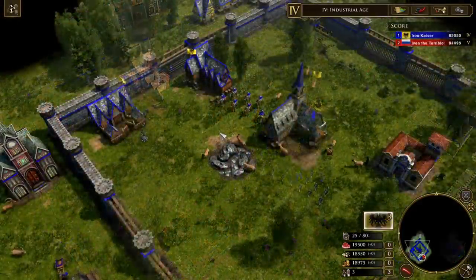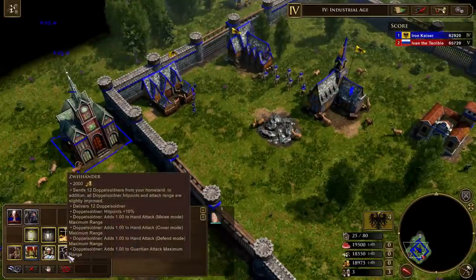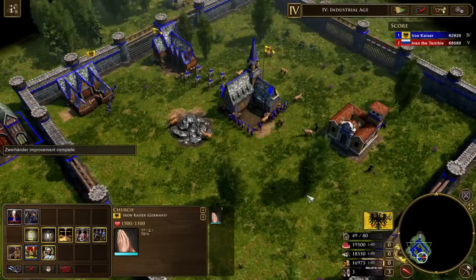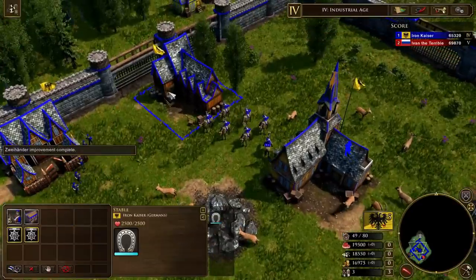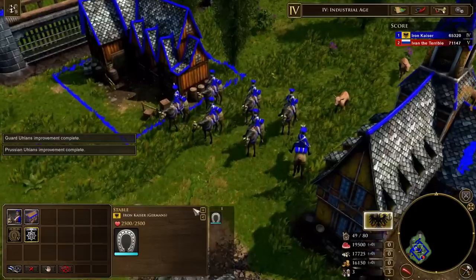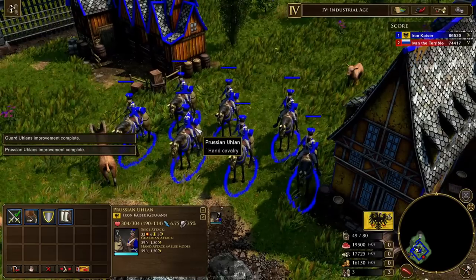Looking at the Germans, not a lot has changed in the aesthetic department. If we take a look at their church shipments, the only military shipment they get is Sveihanda, which sends 12 Doppelsoldners and increases their HP and range - which is really cool, but it doesn't change their look at all since the Doppelsoldners are already unique units. One of their Royal Guard units is the Veteran Ulan, which becomes the Prussian Ulan - renamed from the Japka Ulan to the Prussian Ulan, an easier to pronounce name.